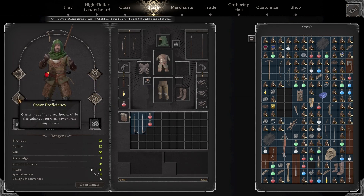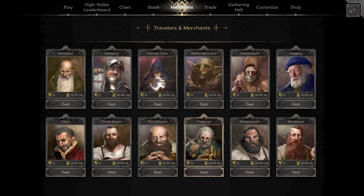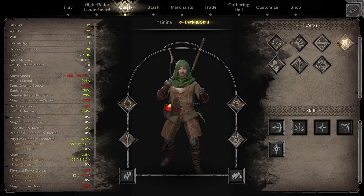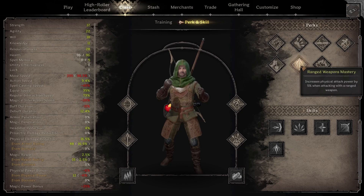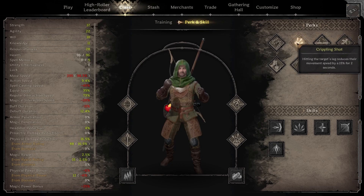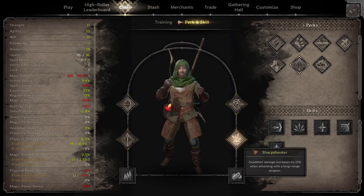I have sharpshooter and spear proficiency. I'm actually going to take sharpshooter off because I don't headshot players very often — I only go for headshots if they're standing still. For general survivability I think we should go with range weapon mastery instead. I considered crippling shot — it'd help against fighters who block with their shield — but range weapon mastery is the simpler, safer choice.